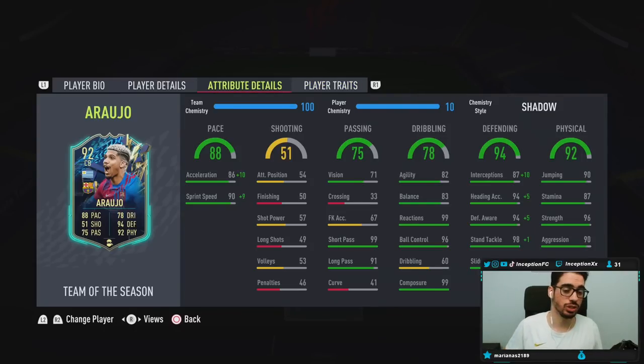In-game attributes, this card is going to be working with a 96 for acceleration and a 99 for sprint speed, which obviously will be, I think, good enough to use in the meta of this game. He's not going to have any shooting capabilities. The passing on the card is, to be fair, in a pretty decent area. It should be, considering the fact that they play for Barcelona. The short passing and long passing will definitely be a huge plus for a card like this playing in the defensive positions.